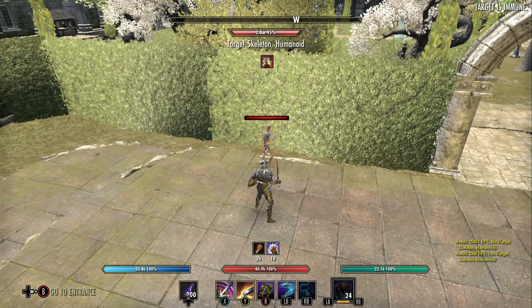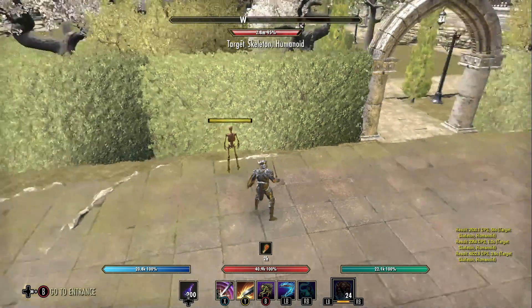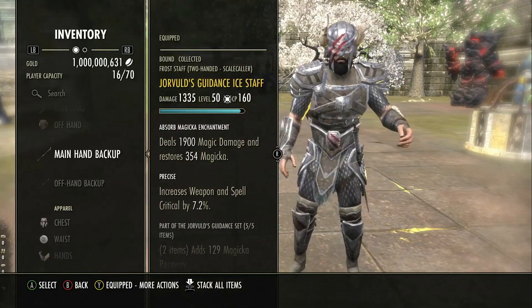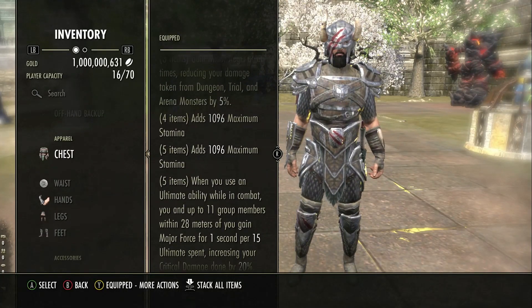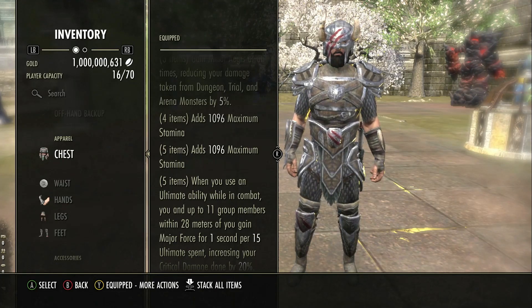19 seconds of major force. Now if we can build our ultimate within 20 to 30 seconds, then essentially we only need one other person to be using a warhorn for 100% uptime of major force. One of the other things you could do — and this could be really, really super strong — is to combine the champion gear set along with barrier.